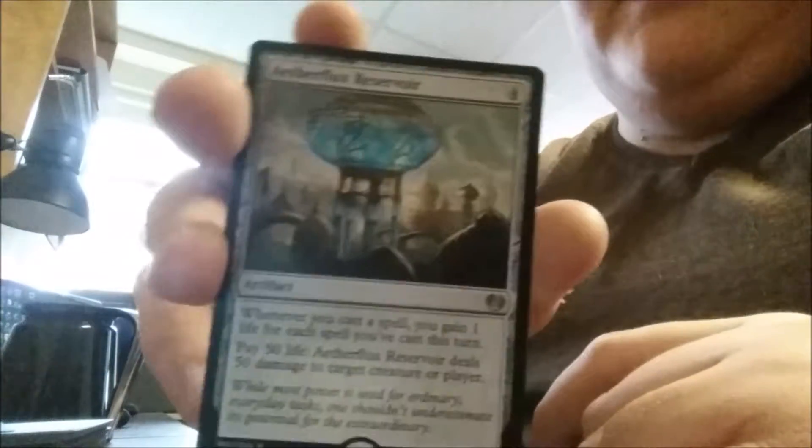For the last pack of the box, we have Demolition Stomper, Nature's Way, Snare Thopter, and our rare is Aetherflux Reservoir.